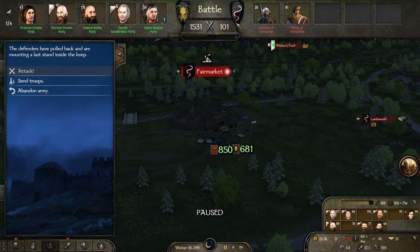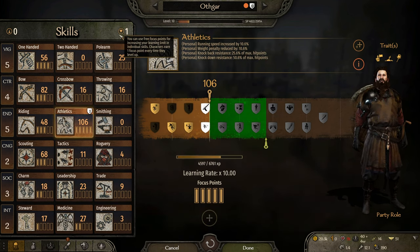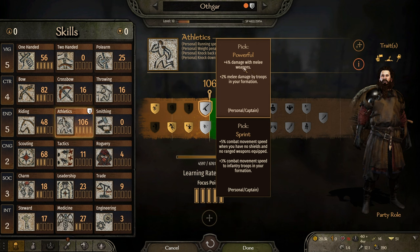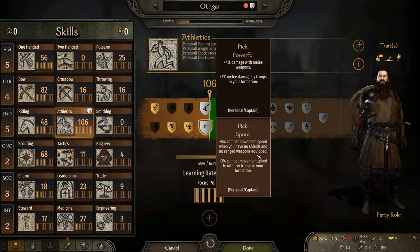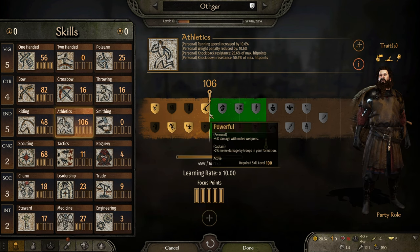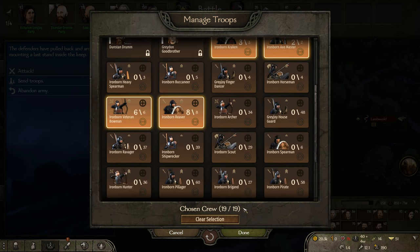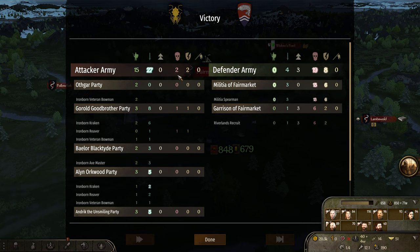Apparently not much reward. Out of my troops, four are wounded. Let's look at the character — Athletics has gone up, which is great. We have one more point; let's fill up Swordsmanship. Plus 4% damage with melee weapons, plus 5% combat speed when having no shield and no ranged weapons equipped. Let's go with Powerful instead. We'll send the troops — they should be winning this, and hopefully none of my guys die.